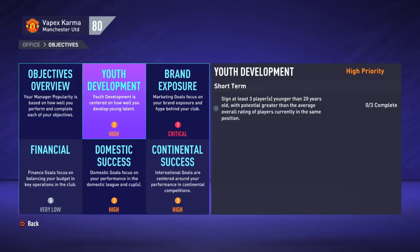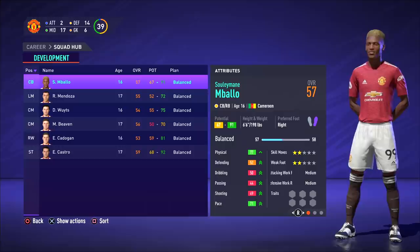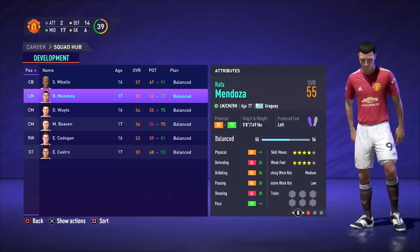Youth development is also high — we need to sign at least three players younger than 20 years old, with potential greater than the average overall rating of players currently in the same position. Here is a look at the current youth academy. This is what you get when you start career mode now. We've got Mbalo, Mendoza, Wojt, Beaven, Kadigan and Castro.